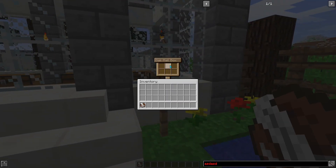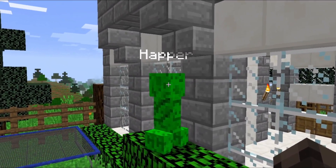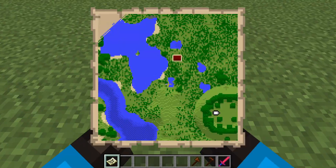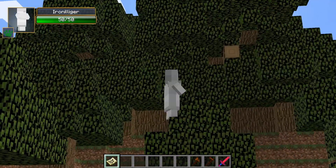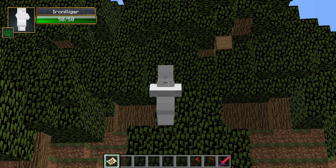Alright, sounds cool, but where's the testing field exactly? Because I don't know where it is. Happer gave me a map with directions, and — yep, there he is, the Iron Illager. Kinda looks like a villager just got coated in iron, honestly.